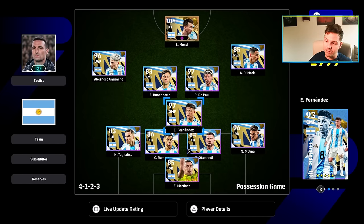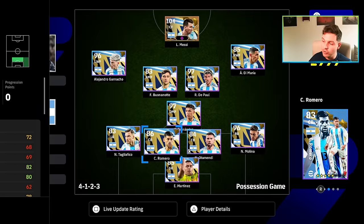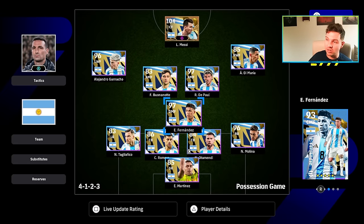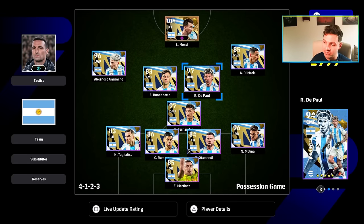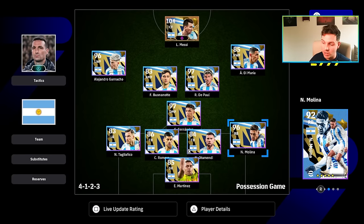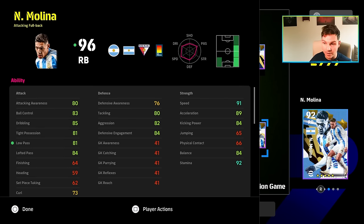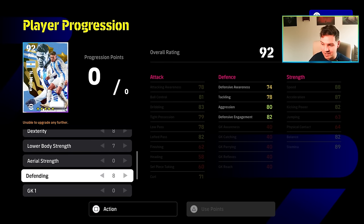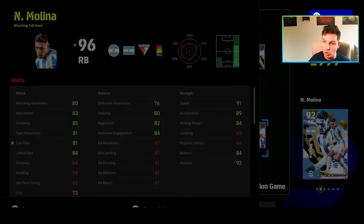It's a very solid starting XI. You've got a really solid pairing in the middle of defense. Even though Romero and Otamendi are both destroyers, Portugal have that same issue with their squad. But the big players you're going to be basing your team around are Leo Messi, Fernandes, Molina, and De Paul. Molina has been absolutely insane in every game we played since we got him — insane defending, even though he's got very poor defensive stats and he's down as an attacking fullback. But his acceleration, speed, balance, dribbling, and tight possession are all where you want them for an attacking fullback. He was outperforming Trent and not leaving as many gaps at the back. The build is 0-5-8-8-7-0-8 for the right back.